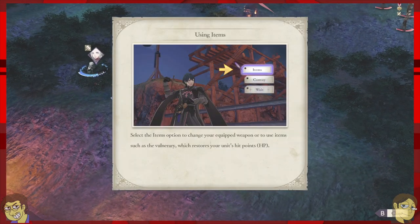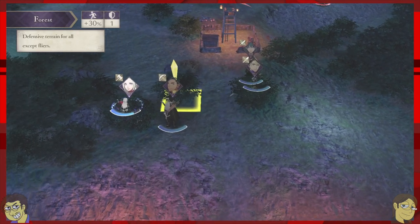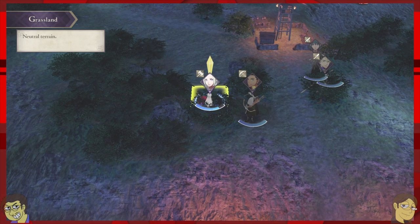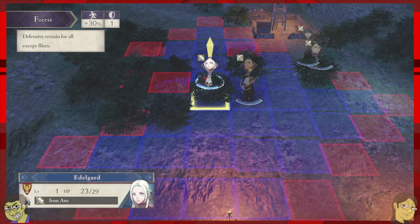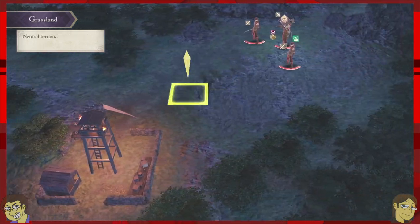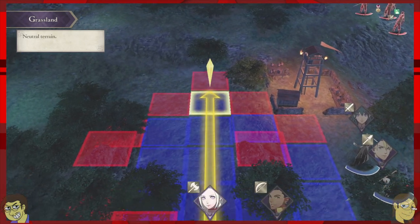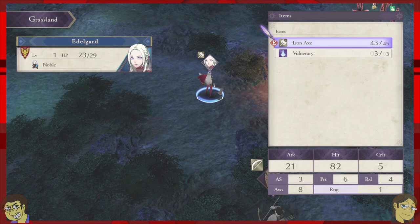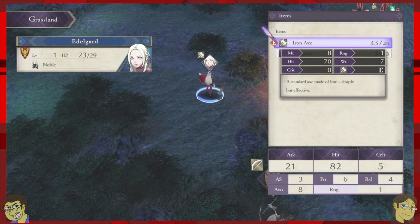Everybody just runs away — back in the bush! You also have items you can use. She's a little bit low on HP, so if you want you could use a healing item on her or save it for later. You can go to items, check your map — I'm trying to see where all the other enemies are. You can only move to the blue squares; the red shows you where you're able to attack.